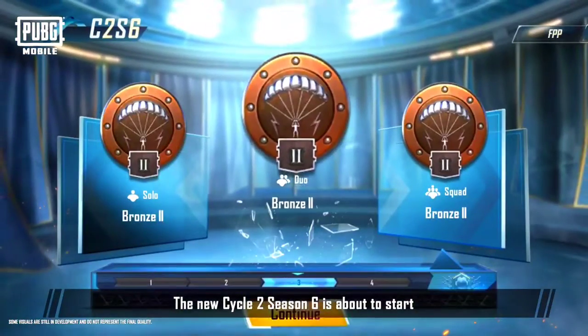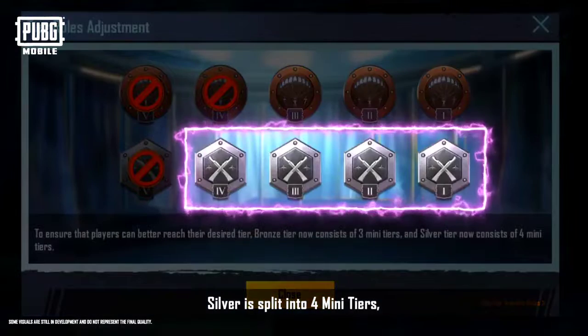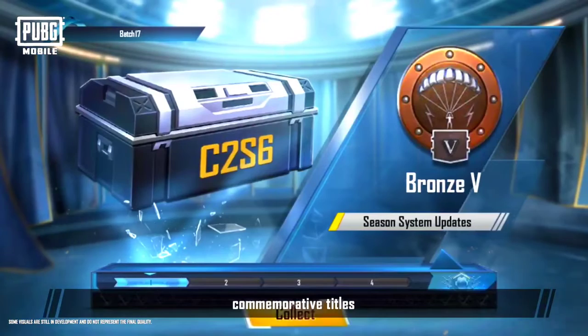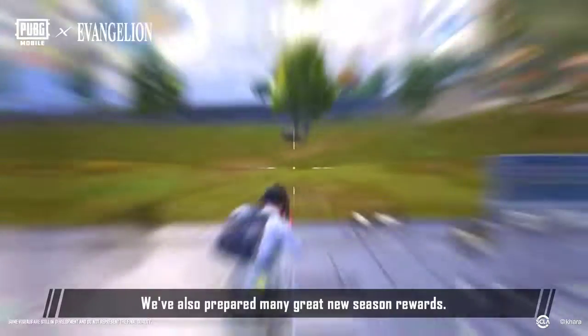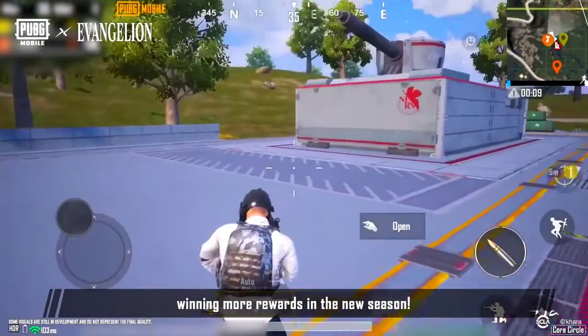The new Cycle 2 Season 6 is about to start, and we've made new optimizations to tiers. Bronze is now split into three mini-tiers, silver is split into four mini-tiers, and no changes have been made for gold tier and above. At the same time, we've added themed core circle missions, commemorative titles, and exclusive rewards that can be unlocked by collecting crates. We've also prepared many great new season rewards. Best wishes for ranking up and winning more rewards in the new season.